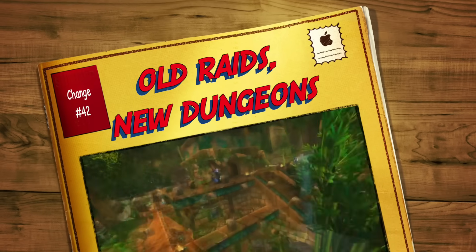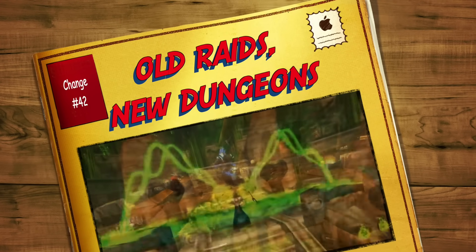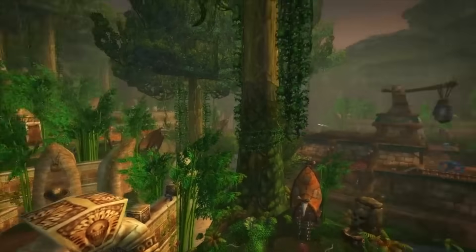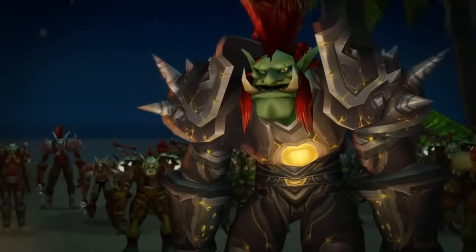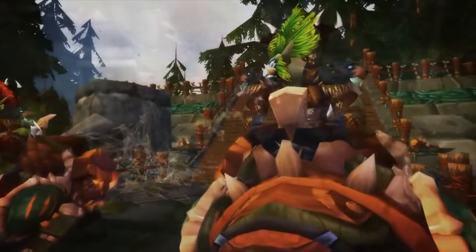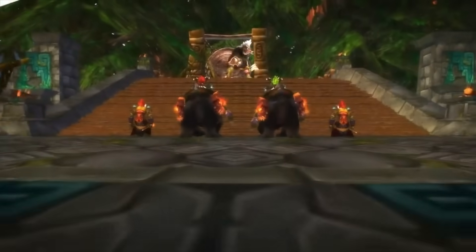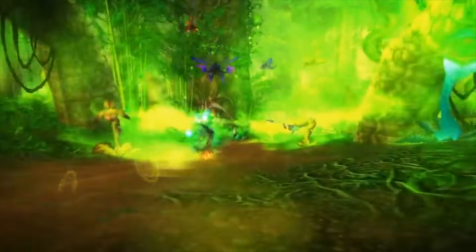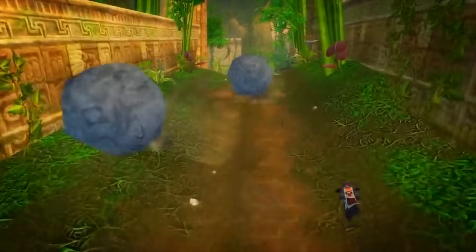In at number forty-two is Zul'Gurub and Zul'Aman. You'll probably remember these from Classic in 2019 and TBC, but they've actually been remade into very challenging five-man heroics. You won't see these until the second phase of content, as they drop item level 353 gear — nearly as good as normal raid gear — and they're there for catch-up. They are incredibly well-tuned, really difficult five-man heroics that almost feel like mini-raids in a five-man format. All of the fights are uniquely different from their original format; only a few mechanics are even recognizable.